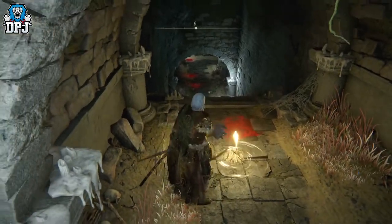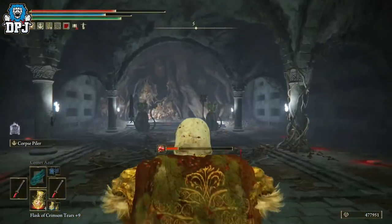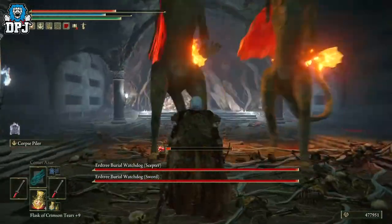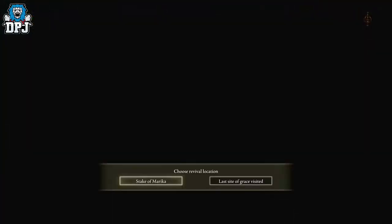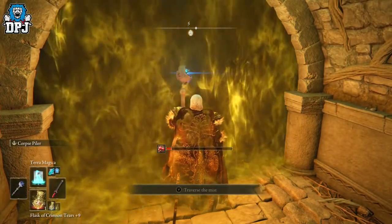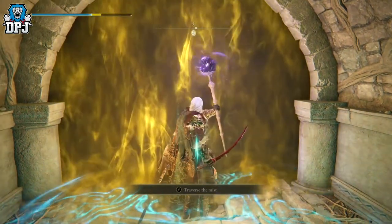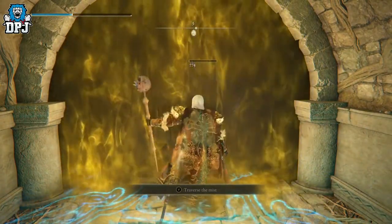In any boss fight, initiate the fight so you can get a prediction of where that boss starts from, then simply let the boss kill you. Then, making sure you have Rock Sling equipped in one of your spell slots and a staff at hand, go back to that boss fight. As you see me doing on screen now, stand outside of the big yellow foggy door, go as close as you possibly can, and simply Rock Sling in the direction where that boss starts. Credit to my pal Eclipse for bringing this to my attention.